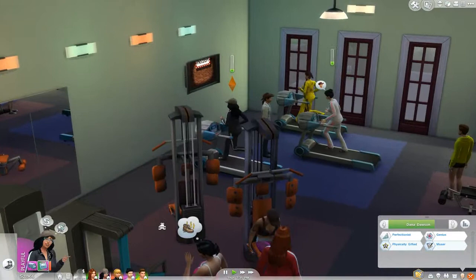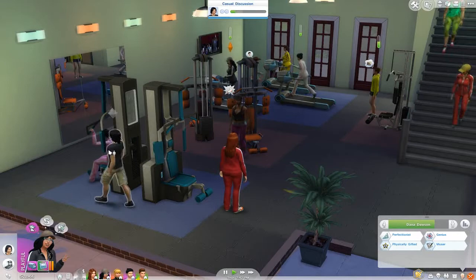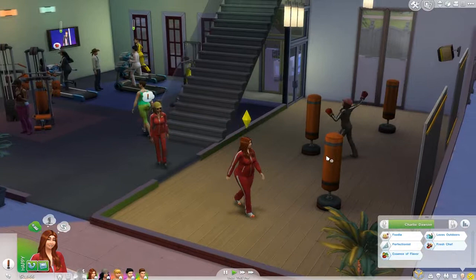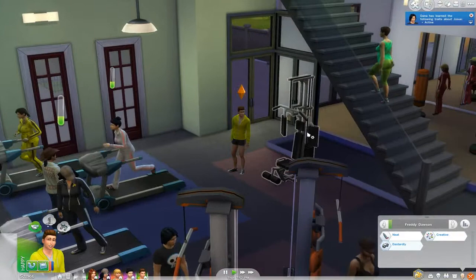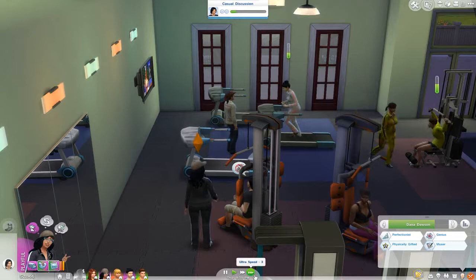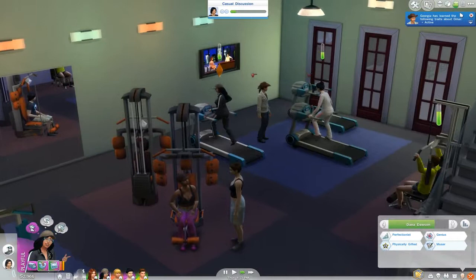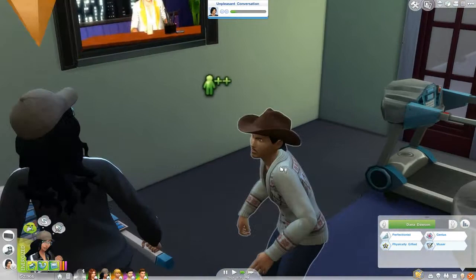Can Dana talk to Josu while she's working out? Let's find out — apparently she can, and I don't know if he has to go all the way over there. So we can work out and discuss things while we're at it. She's also talking to Omar — guy with the hat, a ponytail, and a little mustache. He's an adult. We seem to be getting along though, so we'll keep talking to him.